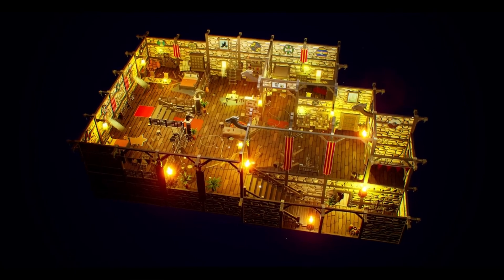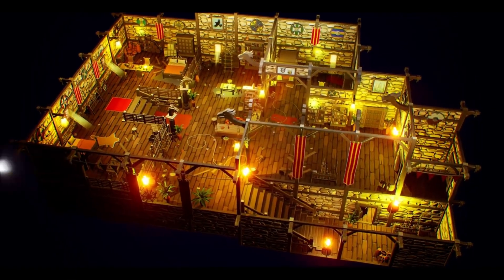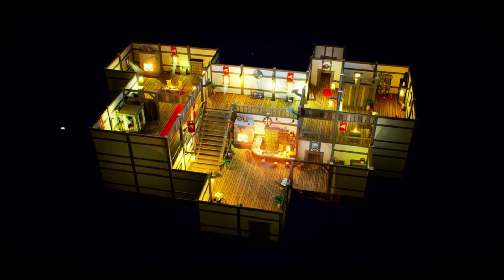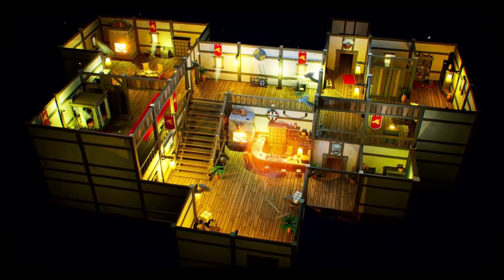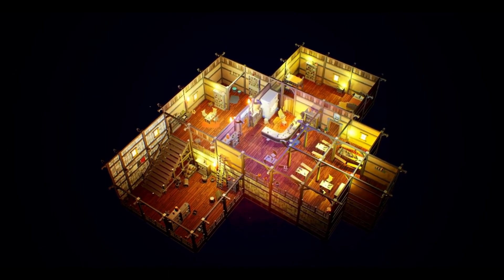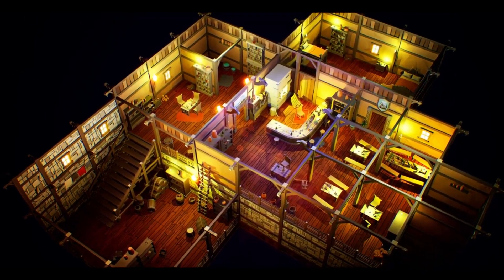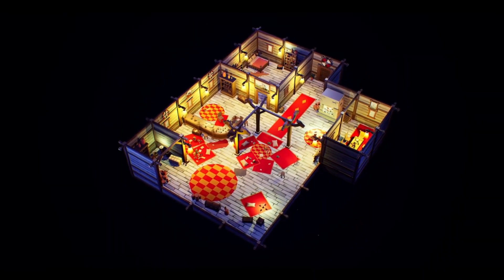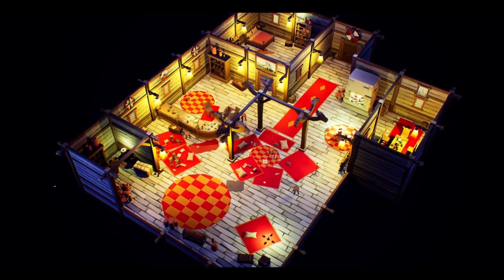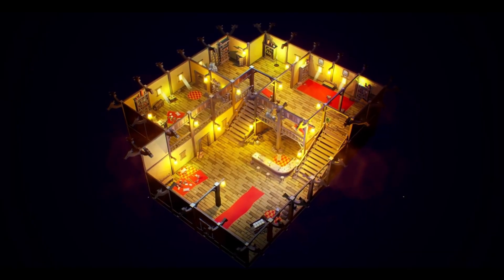Last but not least, we have the Low Poly Viking Top Down Interiors Pack. With over 400 different models, this asset pack is ideal for creating detailed Viking themed interiors. It includes modular house components, a variety of props, and even particle systems for added ambience. The materials and textures offer color variations to suit your specific needs. It's a treasure trove of assets for any top down project.